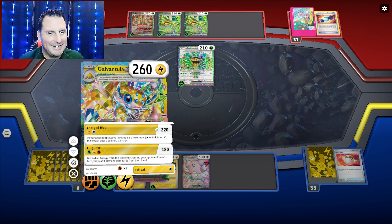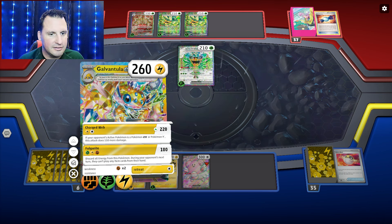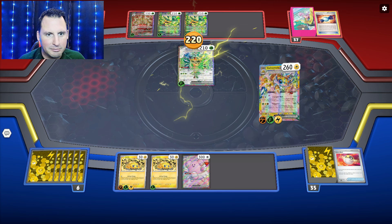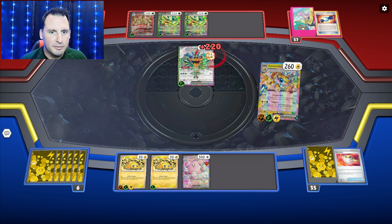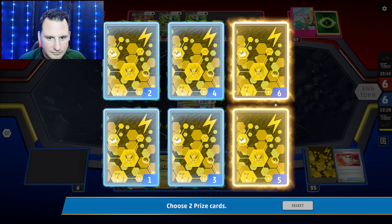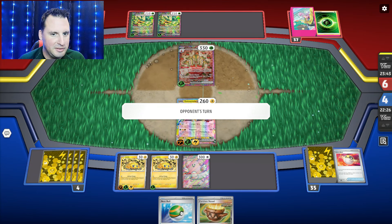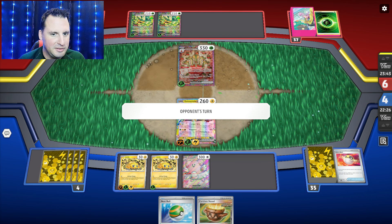Since they kind of have nothing out there, I'm just going to hit for 220. Forget the item lock — we're going to hit for 220, take the prize cards. One, two. Because now we keep all our energy on there. I think that was the better bet here.